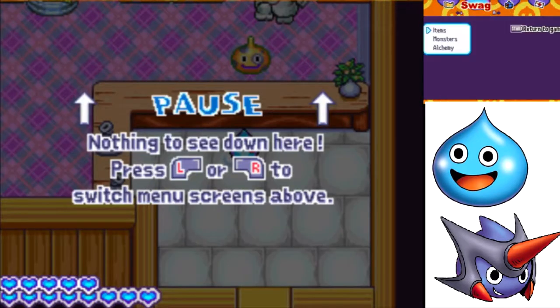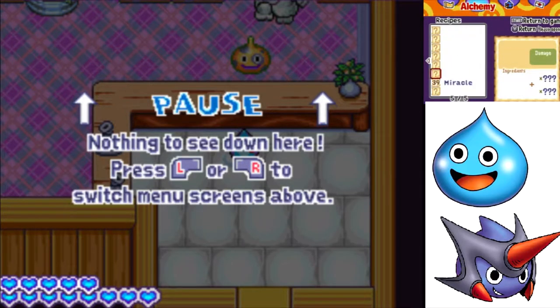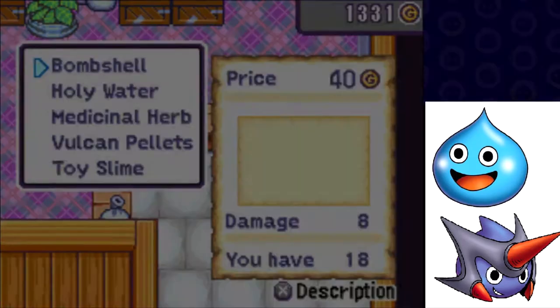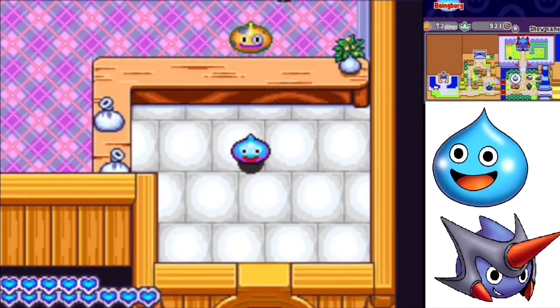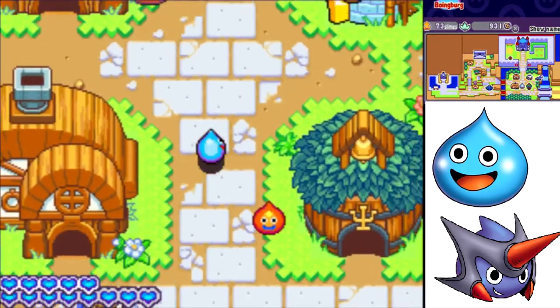So here's the thing I want to know — I got a recipe for Miracle Swords. I need six Medicinal Herbs for that. How many do I have? I have two, so I'm going to buy four Medicinal Herbs. That's like the only way you can actually get Medicinal Herbs consistently.